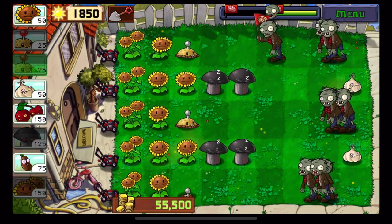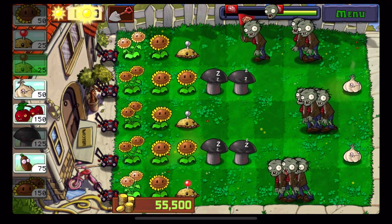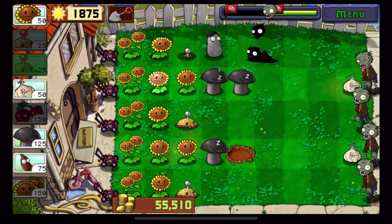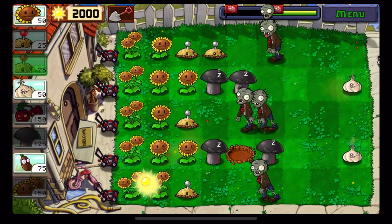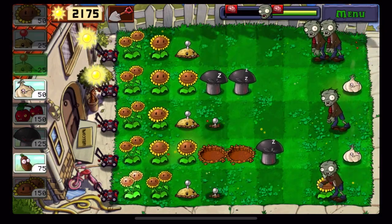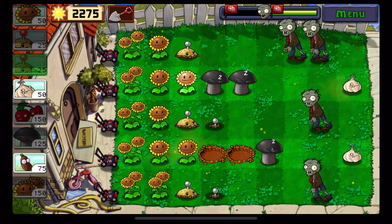I'm just gonna have to use the doom shroom. I'll stall this guy — actually I might just let him get to the potato mine. Crap, I got another hole up there. Gonna have to use — hopefully a cherry bomb, not a doom shroom.